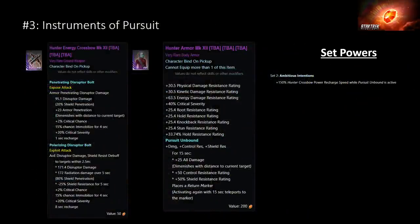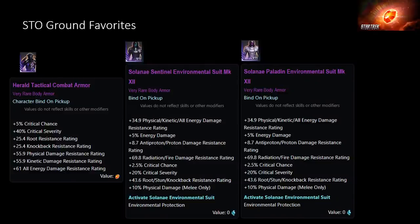The other ground set is the Instruments of Pursuit. I don't really care about this armor, and neither does the STO wiki. It's there if you want to experiment and have fun with it — it's got a little bit of a chance to mobilize on its crossbow — but I think there's other stuff that's probably better. This might be good for PvP; that's probably my best guess for where it fits, but outside of that I'm not sure it has a great place.